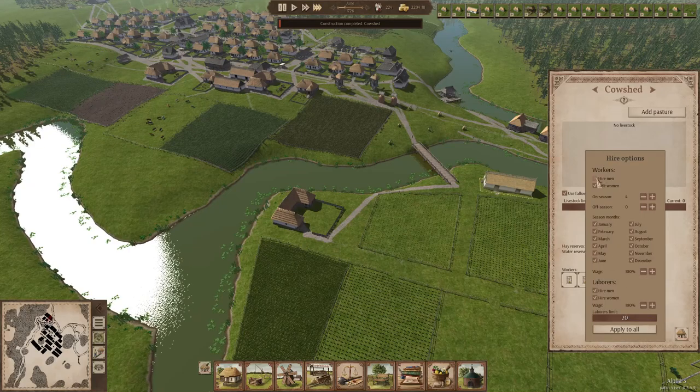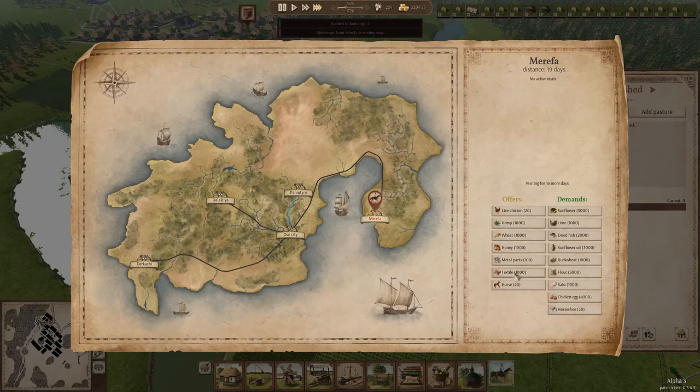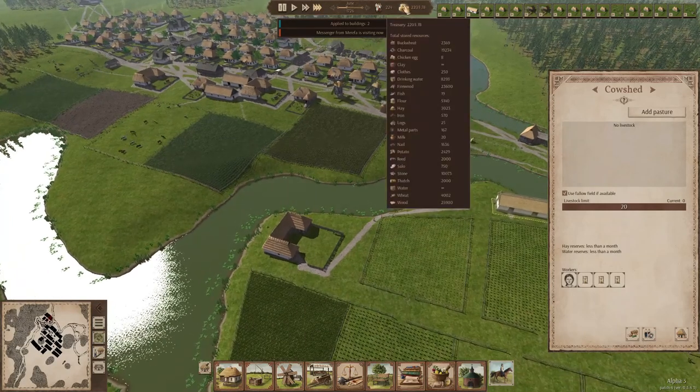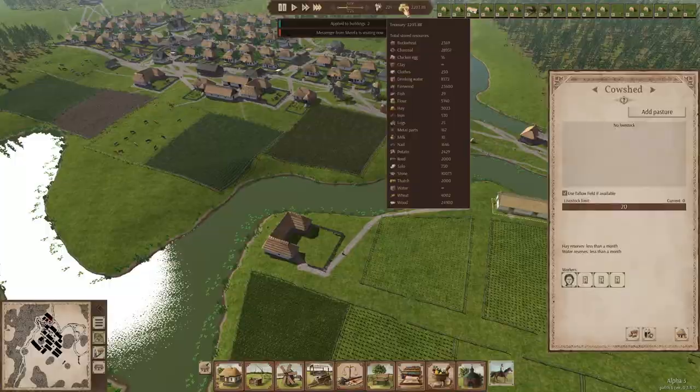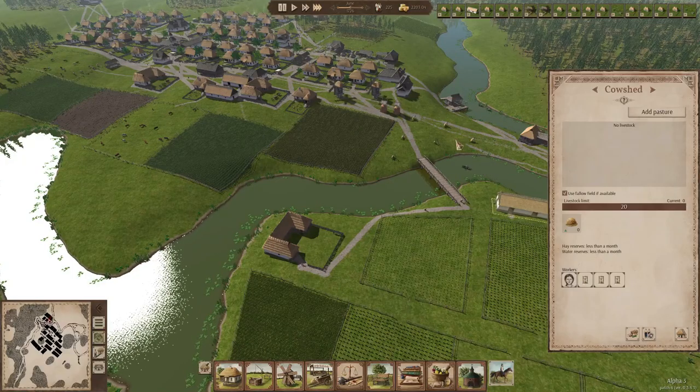The messenger from Merefa is here but we don't need any of these - not ready to sell anything. We might at some point start selling some stuff. We don't have too much potato in store, but if we look at flour we have a lot in store. They're not buying charcoal. We will sell a few things at some point, just not right now.